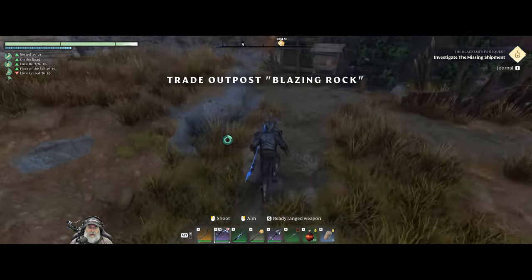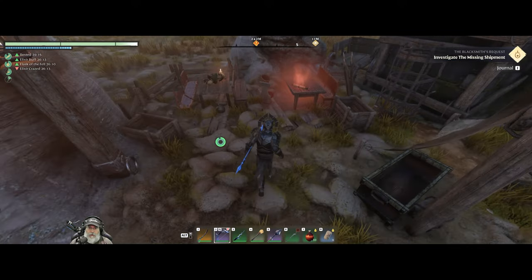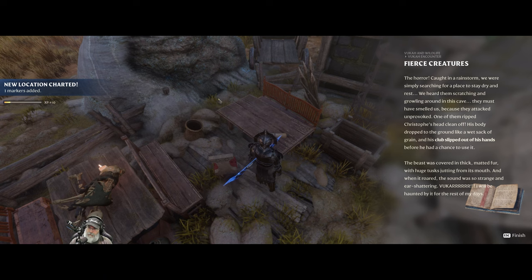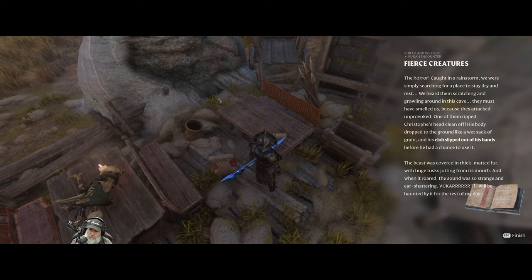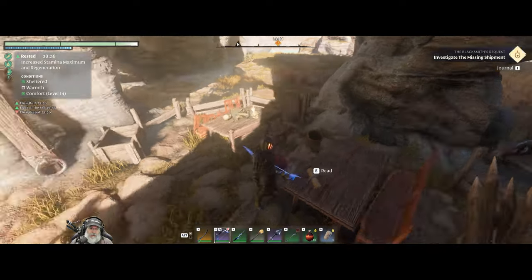We already went up in that tower and got a chest at the top. Almost stepped on that trap. What does this say? 'Fierce Creatures — the horror. Caught in a rainstorm, we were simply searching for a place to stay dry and rest. We heard them scratching and growling around in this cave. One of them ripped Christophe's head clean off his body. The beast was covered in thick matted fur with huge tusks jutting from its mouth, and when it roared the sound was so strange and air-shattering — Vukar.' Yeah, I think we've already run into that guy a few times.